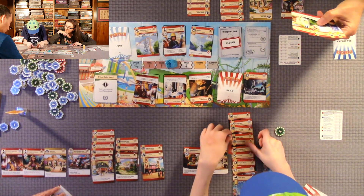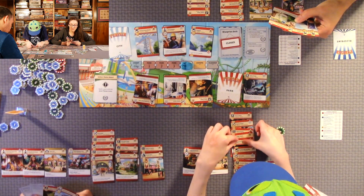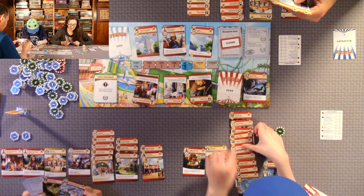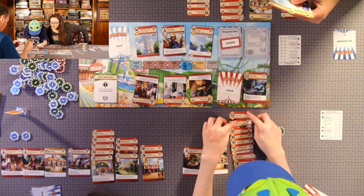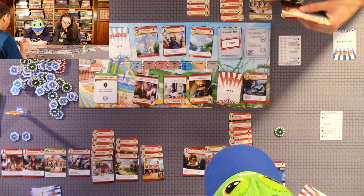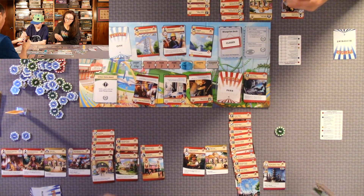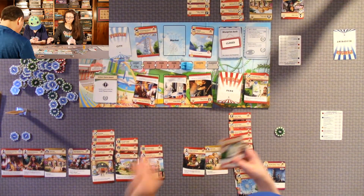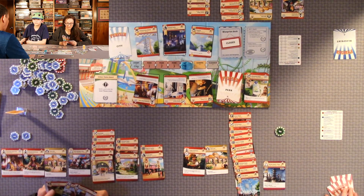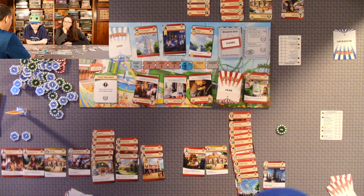We're on park four already. Quentin has only two coins and I have five. He just picks up a card to put in his hand — you don't have to pay until you build it. That is the last park action for this round, so we go to the guest phase.